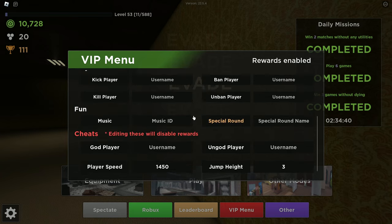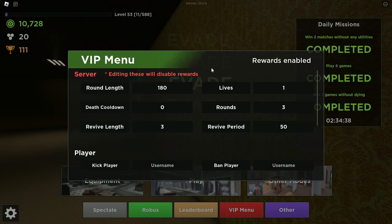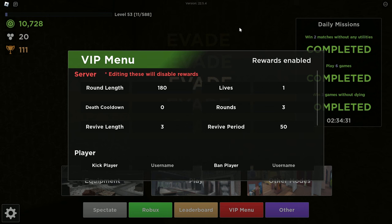Inside of the VIP menu, we can do a bunch of things. If you own a private server inside of Evade and you don't mess with the VIP menu, you get rewards enabled — you can do your daily missions, get tokens and coins, and earn XP to level up your character. But if you edit anything inside of the VIP menu, it'll disable rewards. So you can't earn XP, coins, or tokens. Even making the round length 179 seconds instead of 180 seconds will disable rewards — literally anything you change.